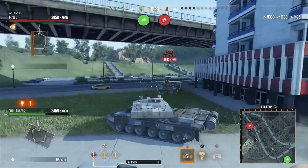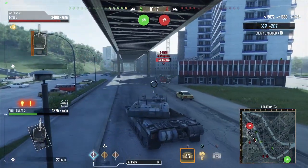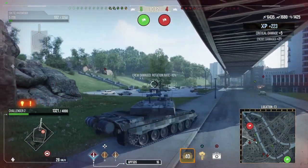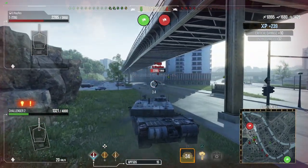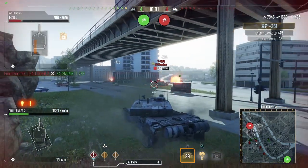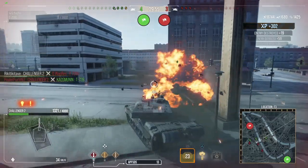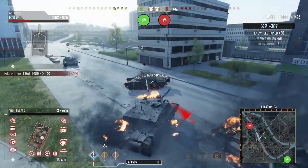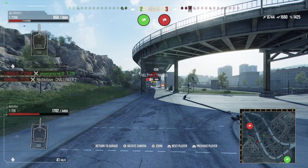But the biggest and most glaring weakness of this tank is the lower glacis, which only has 69 millimetres of armour. That is a massive weakness. This line has only been available on the public server for just over 12 hours as of me recording this video, so it's not a well-known weakness yet — but it will be.